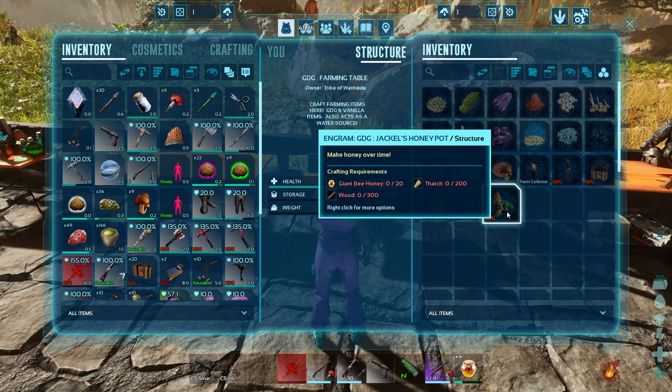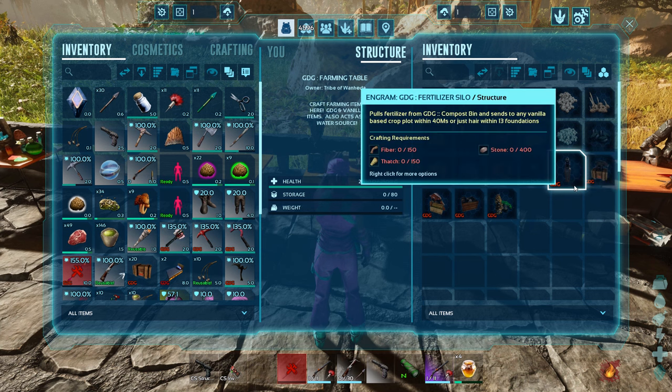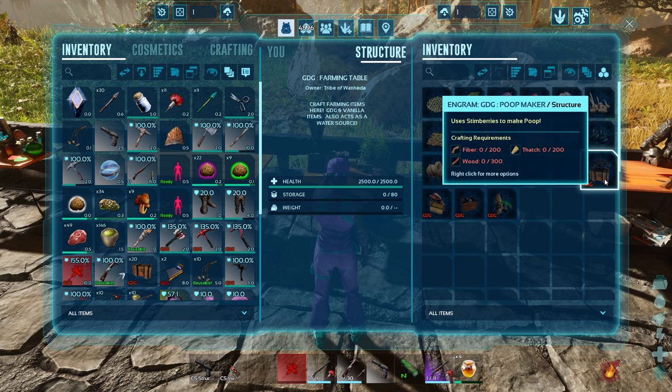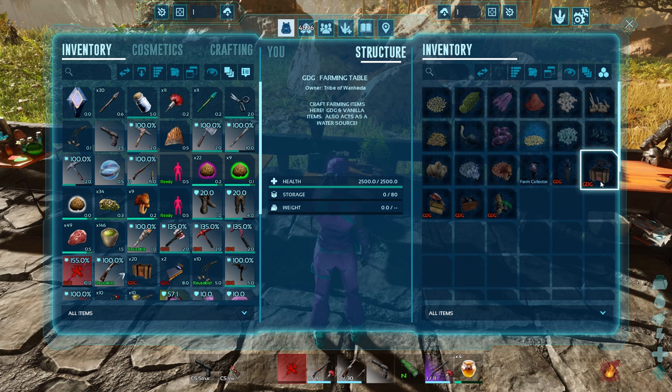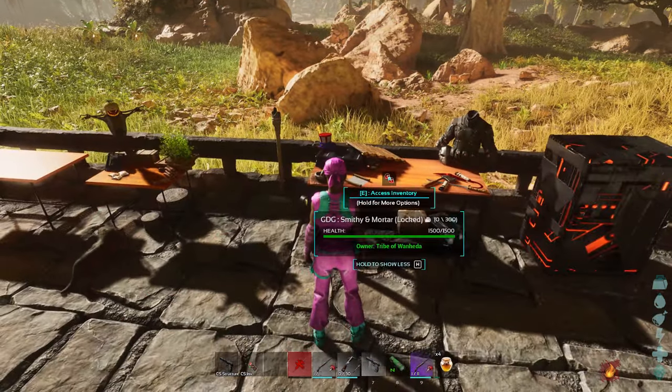There's a sneaky little beehive — a passive, won't-sting-you type of deal that makes honey over time, so you don't have to actually tame a bee. All the seeds are craftable in here. Here's the farm collector I mentioned. There's a fertilizer silo that pulls fertilizer from the compost bin and sends it to any vanilla crop plots within 40 meters or about 13 foundations. There's also a Poop Maker — use stim berries to make poop, automatically crafting all the poop you require.